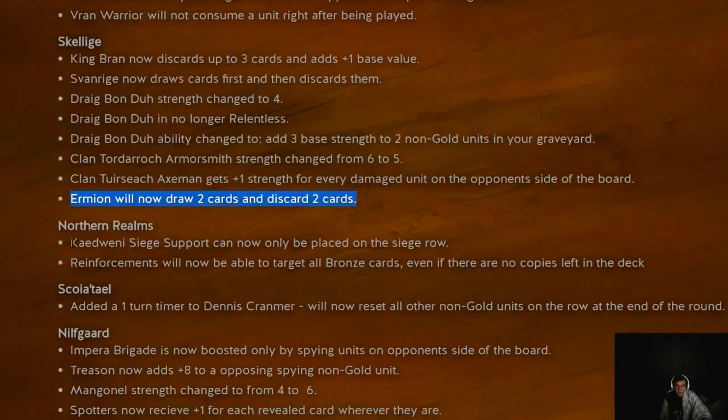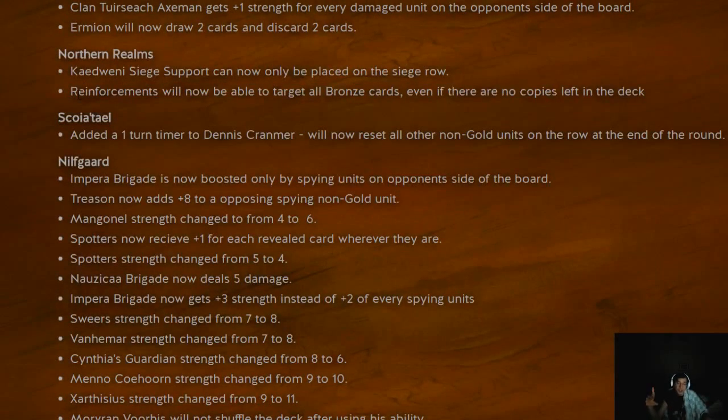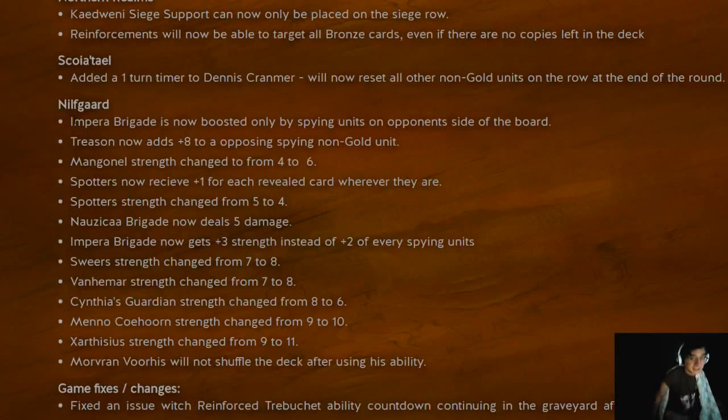Northern Realms: the Siege Supports are no longer Agile. They've been removing Agile from a lot of units, and it makes sense that Siege Support should stay in the Siege Row. What's a Siege Support doing in the Melee Row? Another change is Reinforcements — you can now target bronze units that don't have copies remaining in your deck. Previously, if you didn't have a valid target for Reinforcements, you couldn't play the card, which would lower your card advantage significantly. Losing one card advantage is pretty big since you'd have a dead card in your hand.